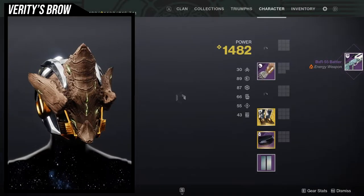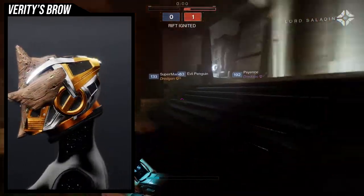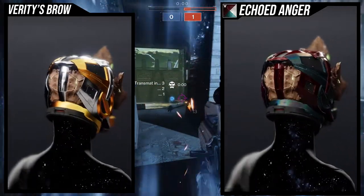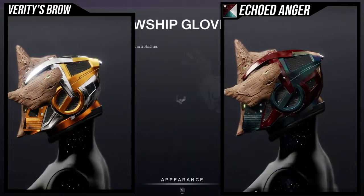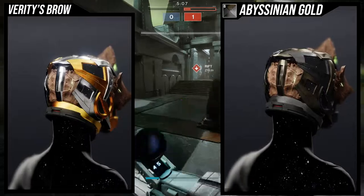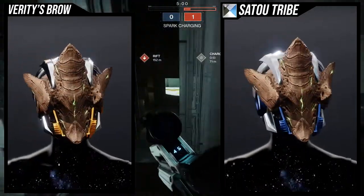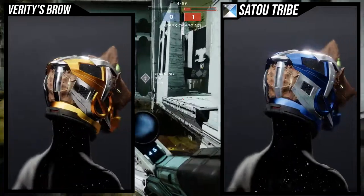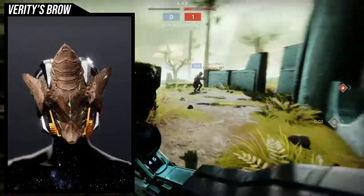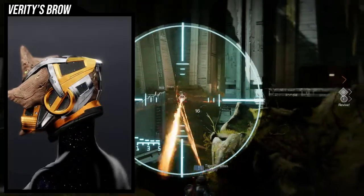This is Verity's Brow. It's definitely not one of my favorite exotics in the game to look at. The actual exotic itself is pretty fun when it's working, but it shaders terribly. Echoed Anger, Byzantine Gold, Sato Tribe — literally anything else, it does not matter because the bone in the front will never change color. What's even worse is it doesn't even match the other bone armor we have in this game. Overall the exotic itself just looks terrible. It's part of the sets from the Warmind DLC — there were cool exotics, two of them were really good, but they just do not shader well.